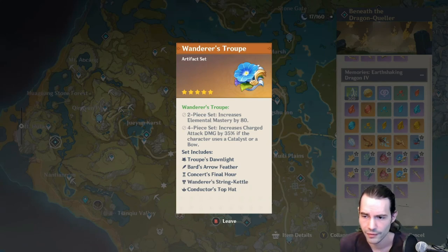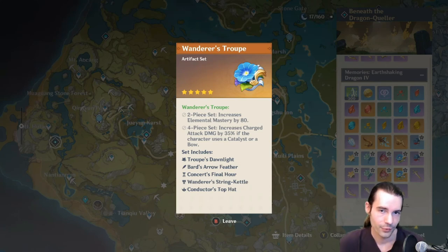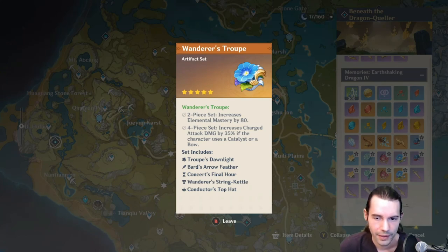The Wanderer's Troupe set is likely the last 5-star set covered here. The 2-piece increases elemental mastery by 80. The 4-piece increases charged attack damage by 35% if the character uses a catalyst or bow. Since her release, this has been the best artifact set for Ganyu. It's also very good on Yanfei, as those characters use charged attacks most.